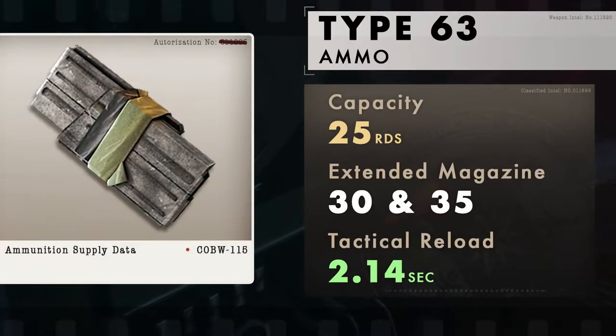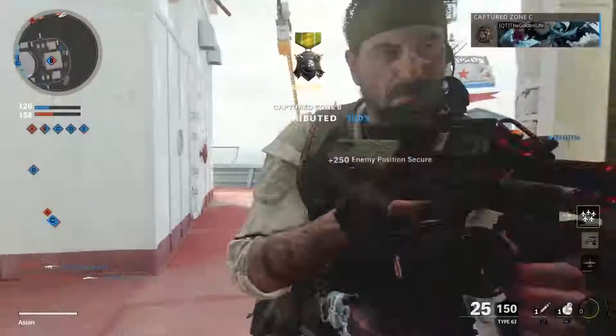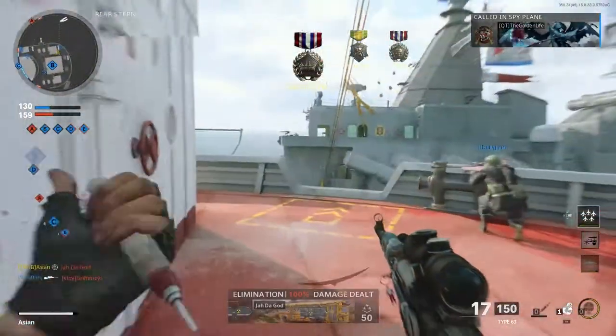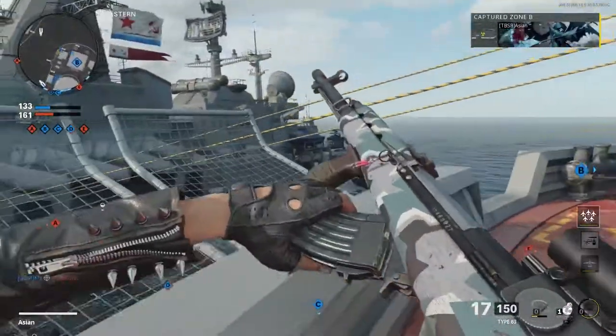The magazine size is a little short at 25 rounds, but with its slow output, this will help conserve your ammunition. If this standard size is not enough, there are 30 and 35 round options available, but these are overkill. A tactical reload time is quite fast at 2.14 seconds.